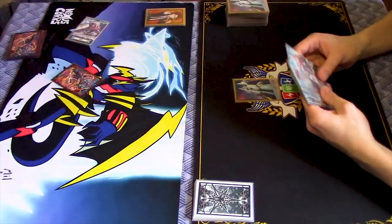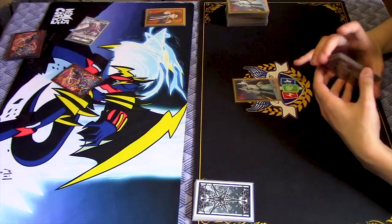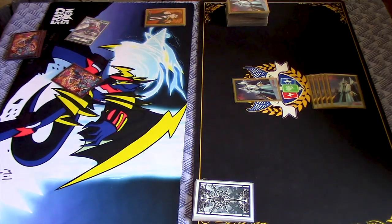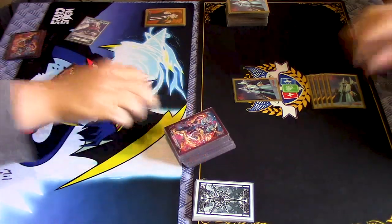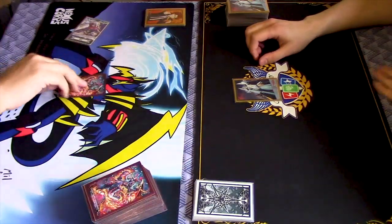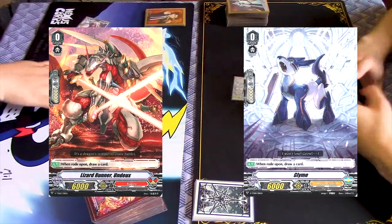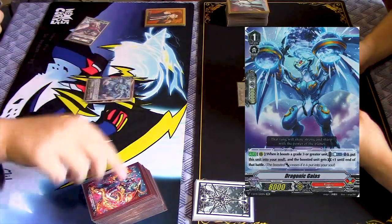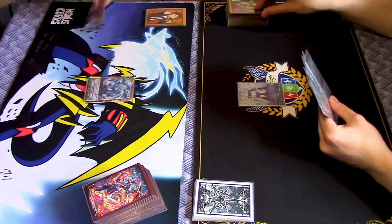I'm going to shuffle my deck. Okie dokie. There you go. Alright. Stand up, Stand up Vanguard. Wizard Runner Undu. Glime. Draw. A top deck. Nice. Then I draw. It's your move.